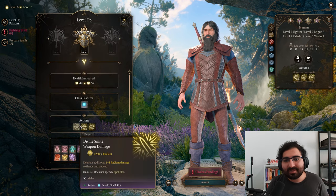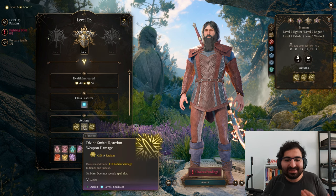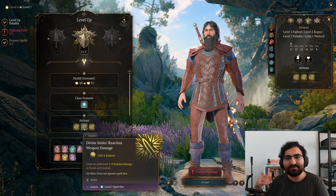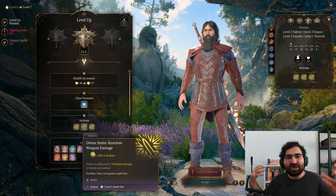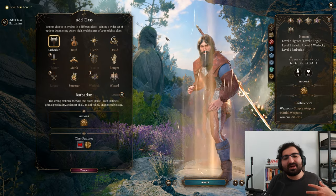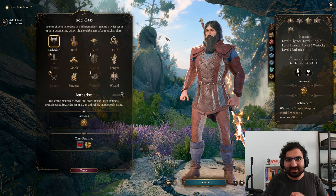The last modular class I'm going to talk about is paladin, because divine smite is insanely powerful. If you combine it with a fighter or someone who can get multiple attacks out per turn, you can get multiple divine smites off and just completely dump all your damage into a boss battle or tough encounter — it's very powerful. These aren't all the modular classes, but these are the most commonly used ones you'll see on the internet. The rest is for you to discover.